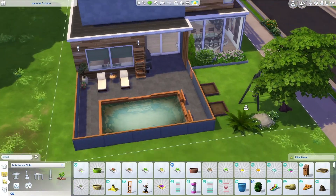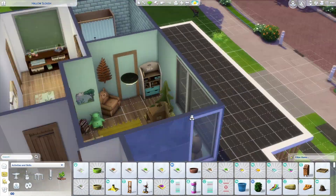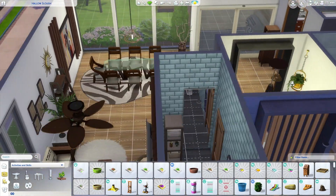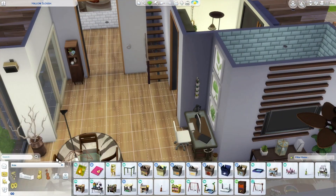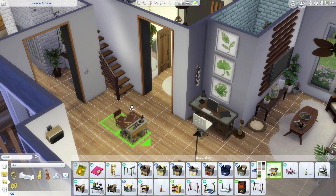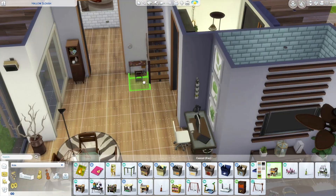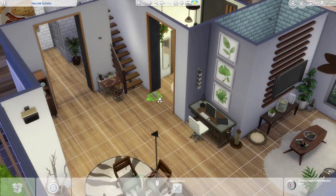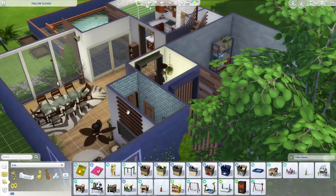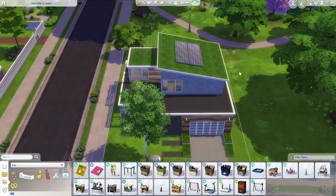I don't really change anything else too much. I'm going to show a few photos from within the house so you can see it better. Oh yeah, the last thing I do is add a little kid's activity table — I realized I didn't really have enough for the kid to do in the house, so I do add that. I'll show some shots of the interior in just a second so you can see the kind of final product of what we've done here. Anyway, thanks for joining me everyone, and hopefully I'll make another one soon. Bye-bye.